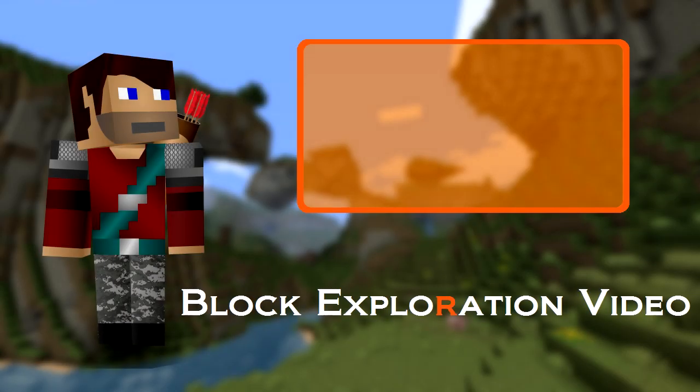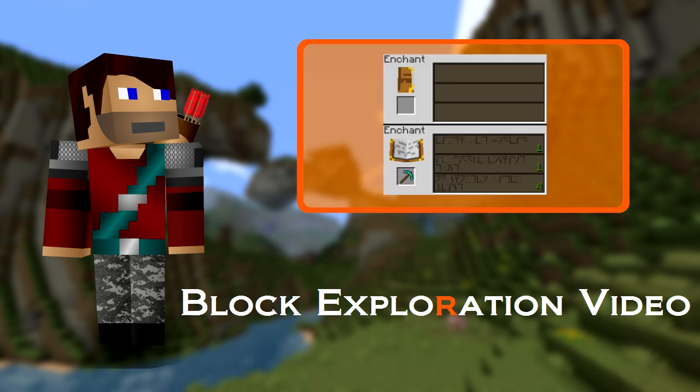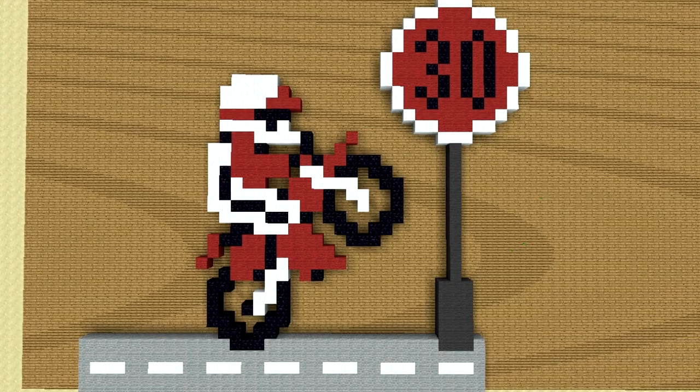What do swords, diving helmets, and motorbikes have in common? They're all mentioned in this block exploration video all about enchantments. This is a pretty weighty subject with a lot to it, so let's get started — motorbikes.